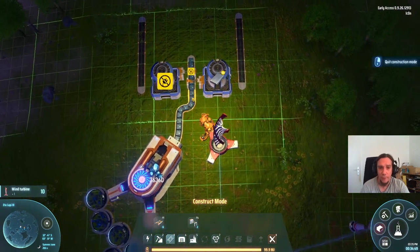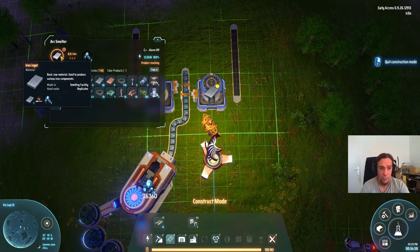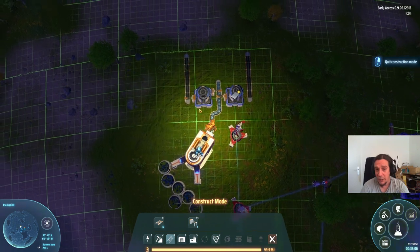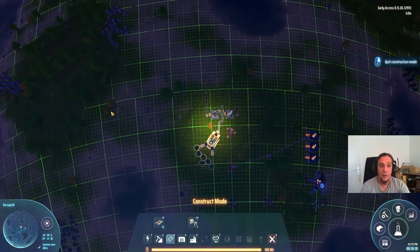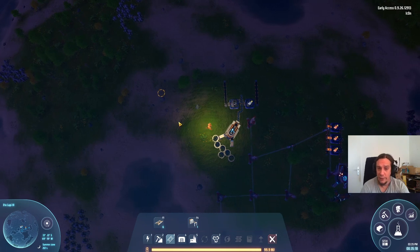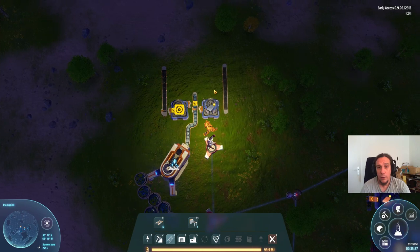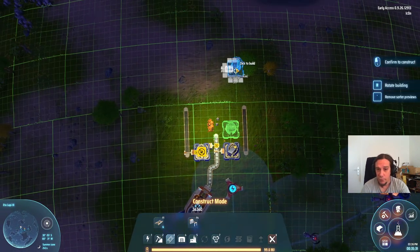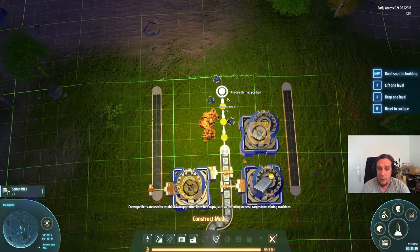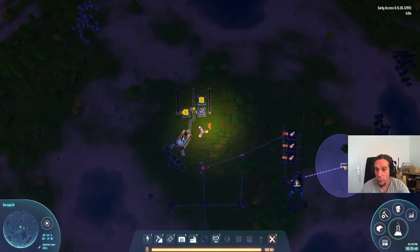Connecting the iron smelters — iron ingots work the same as copper ingots: one ore in, one ingot out. We're producing the same amount of iron ore as copper ore, but some of it also needs to be transformed into magnets. I haven't found additional iron deposits nearby, so we'll have to work with what we have. We'll set up two smelters for iron plates, and share the remaining ore for magnets.